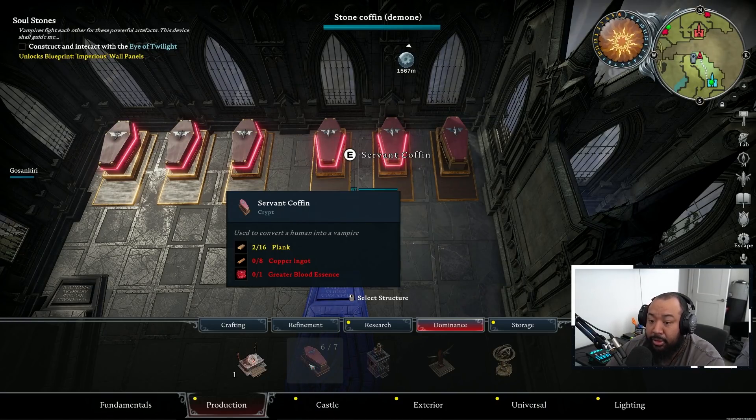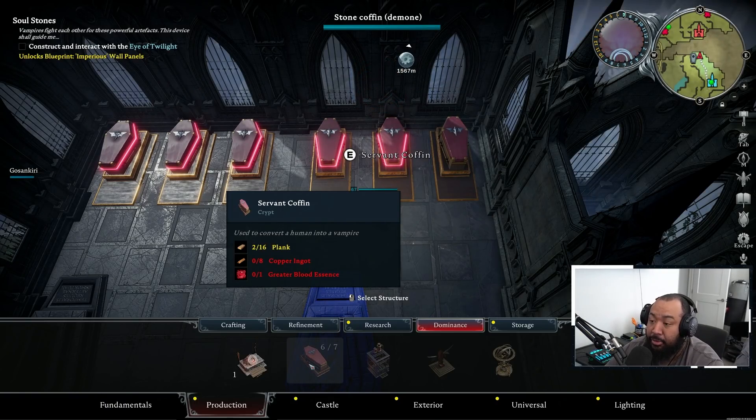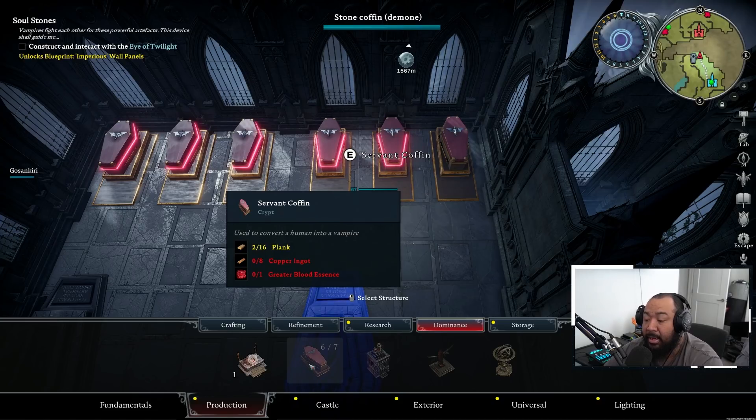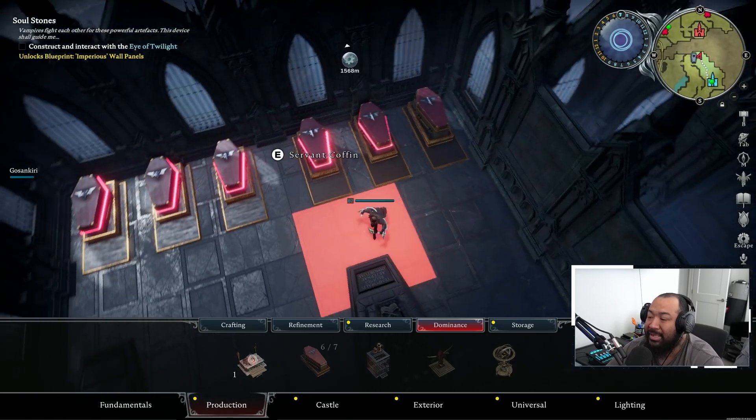Please do not make the mistake of eating or consuming these unsullied hearts for blood — you're going to need them to craft your first blood essences so you can get your servants out and boost your economy or have basic castle defense early on. The boss you have to kill to unlock easier greater blood essence crafting is in the high 40s, so you probably won't reach him until you're at least low 40s or even level 50.